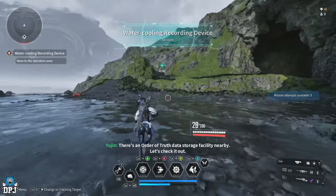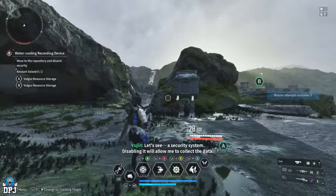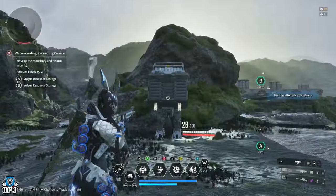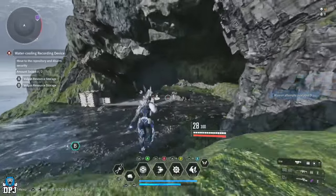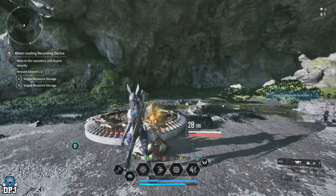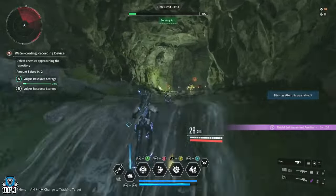We start the mission and run this way. This is one of those missions where you capture points, destroy the point, pick up the item, and bring it to the robot. There are two points, A and B — forget B, leave it. We're going to initiate point A, and then you'll see the progress bar at the top — we're going to ignore that and let enemies capture it back.